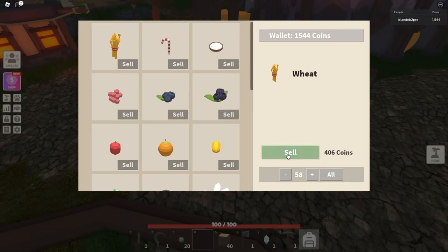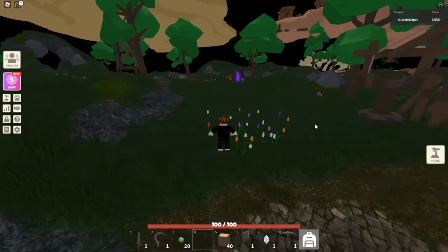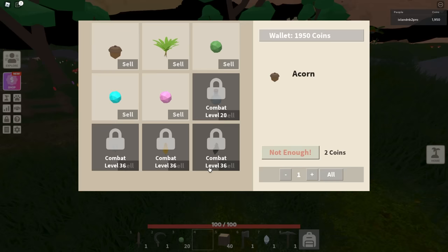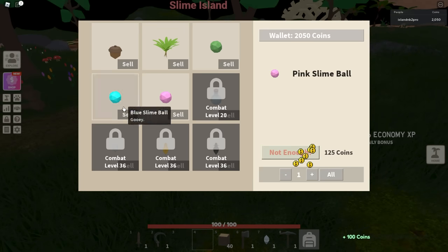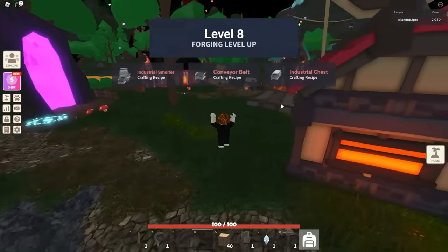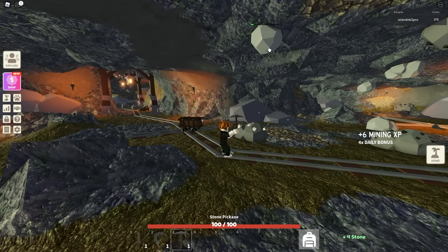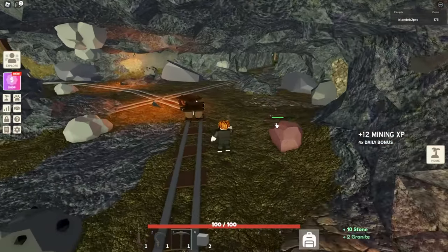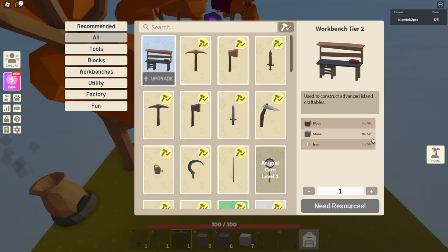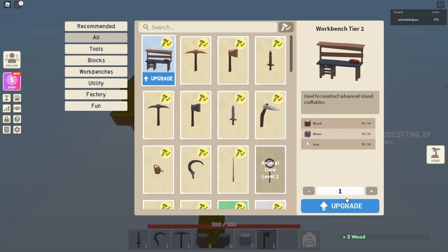Let's sell our stuff — we have 1500 right now. We're working on economy XP at the same time, trying to get to level 25 which will allow us to buy and sell stuff. We need to get to that level 25 as fast as we can. Just stick with your wheat seeds, don't get distracted. We're also trying to get as much stone as we can — so much starter stuff uses stone. We need 10 more wood and one more iron, then we can upgrade.